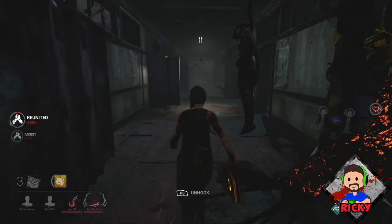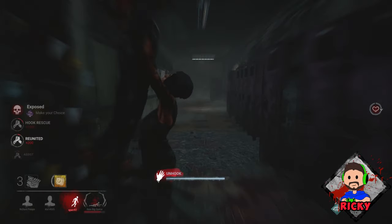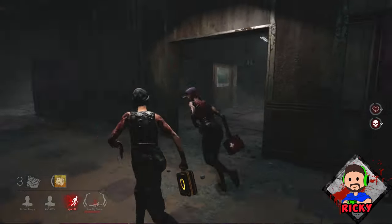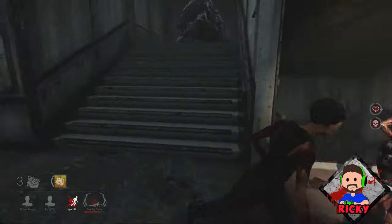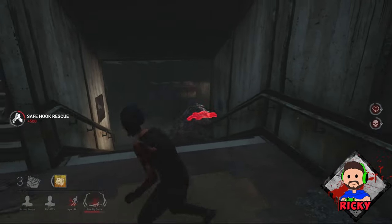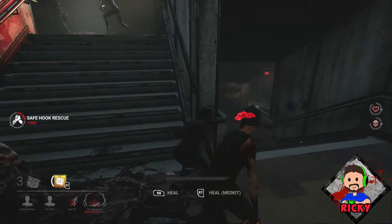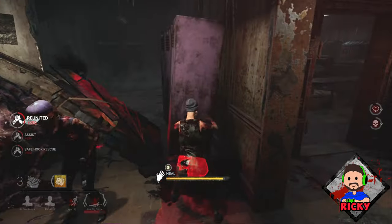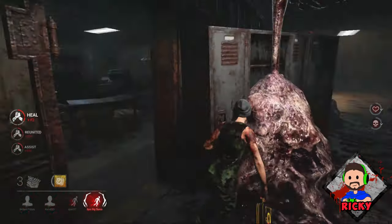What's going on guys, welcome back to the channel, my name is Ricky and we are back with another video of Dead by Daylight. In this video what I wanted to talk about is one of the many ways to evade killer attacks. Some of the best survivors use a little rotation in front of the killer to avoid the attack — they do like a little circle and then get away.